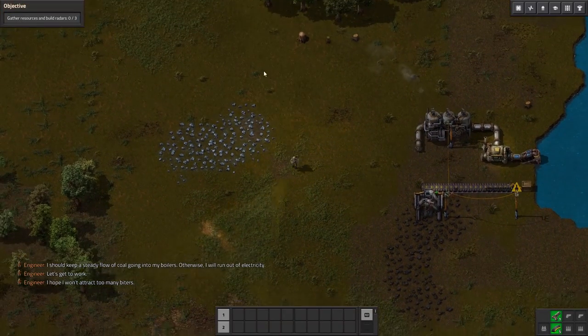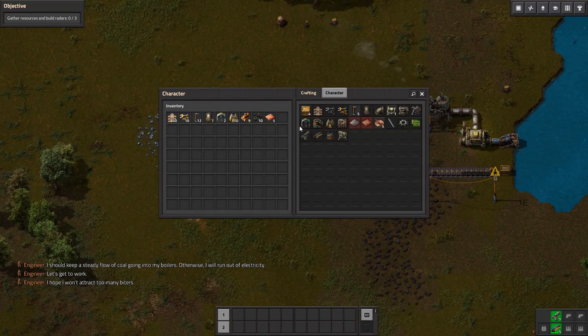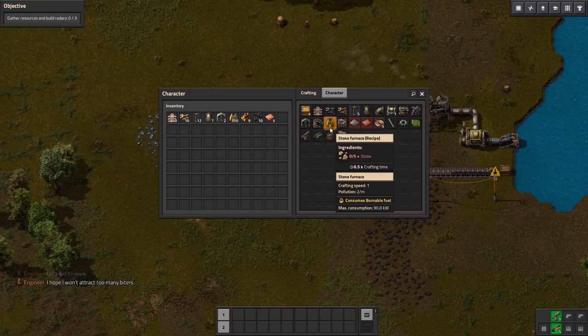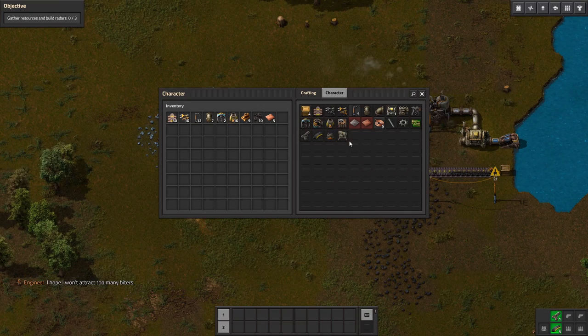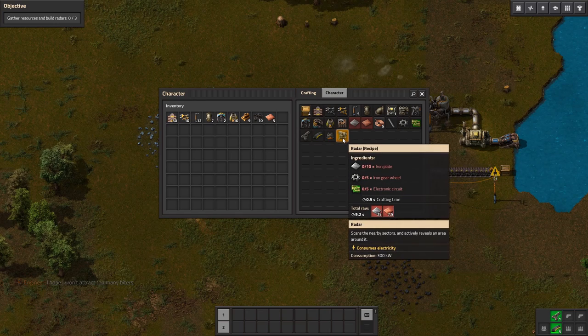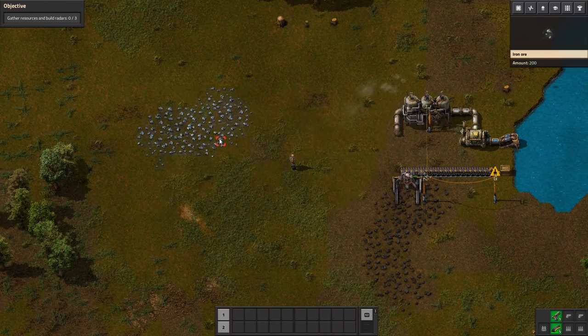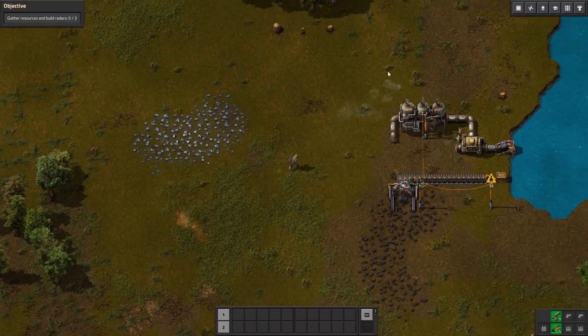Gather resources and build radars — zero out of three radars. Let's see what we need to build radars: 10 iron plates, 5 iron gear wheels, and 5 electronic circuits. Those are new — they require 25 iron plates and 7.5 copper plates each. So we're going to go ahead and set up drills here and get that done.